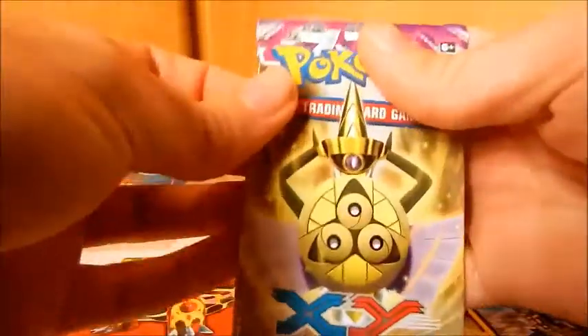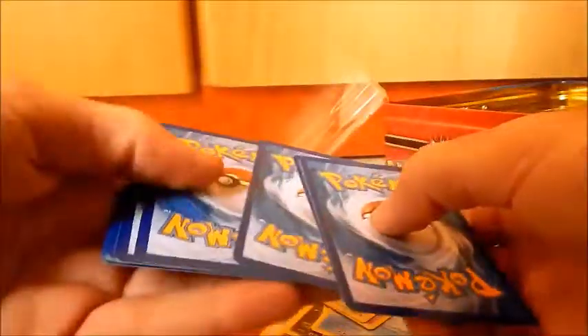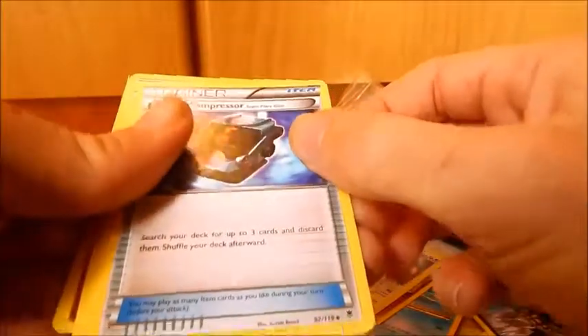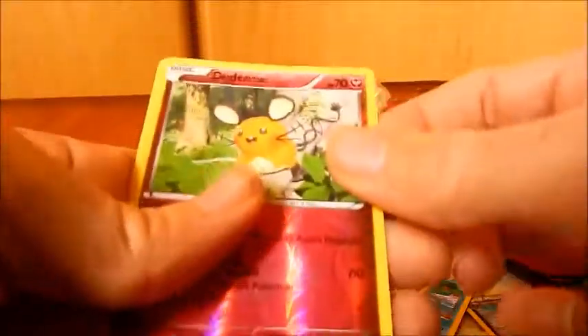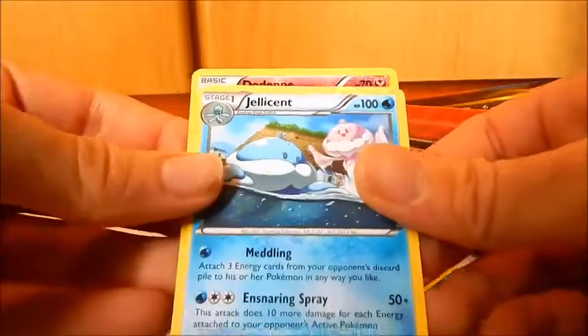Last booster. Code card aside. We have: Purrloin, Bronzor, Munna, Chansey, Pumpkaboo, Battle Compressor, Professor Sycamore, Lampent, Dusknoir Reverse, and a Jellicent.